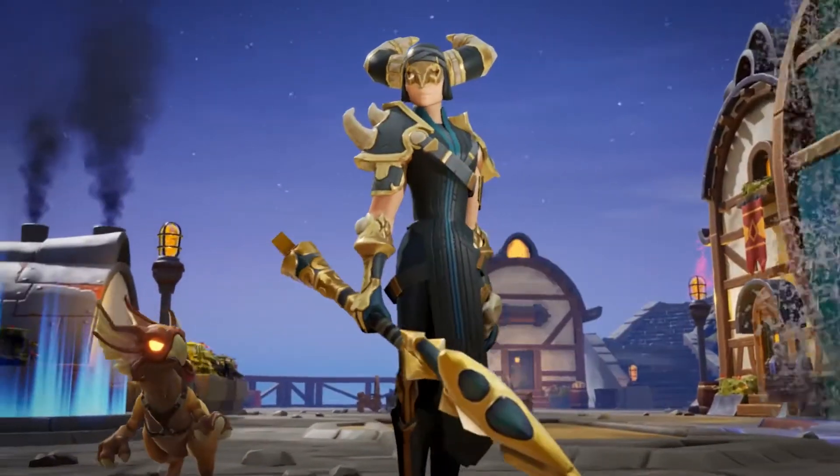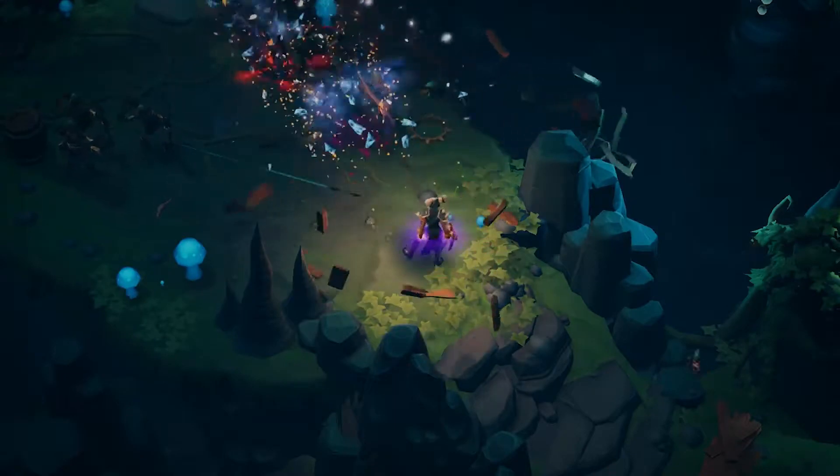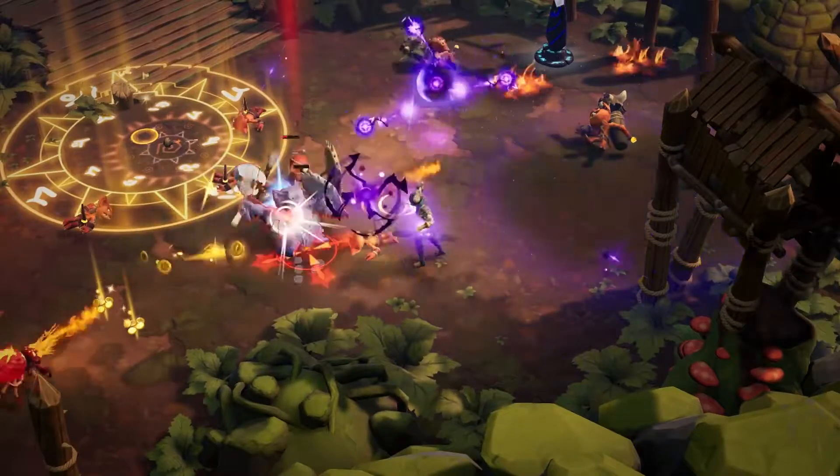Equipped with an enchanted staff or an otherworldly digitous claw, the Dusk Mage summons the powers of light and dark magic to wreak havoc on enemies.